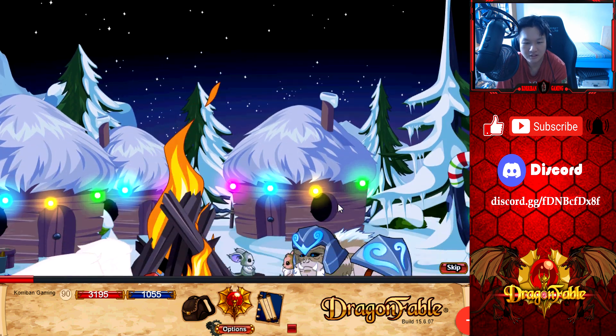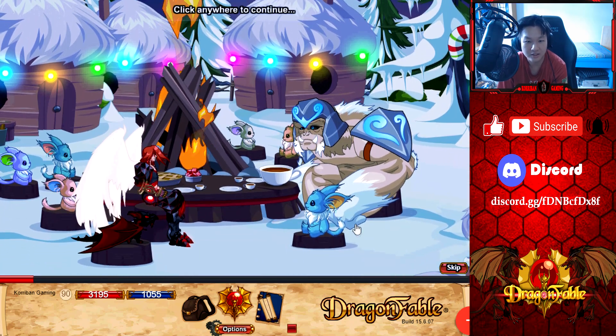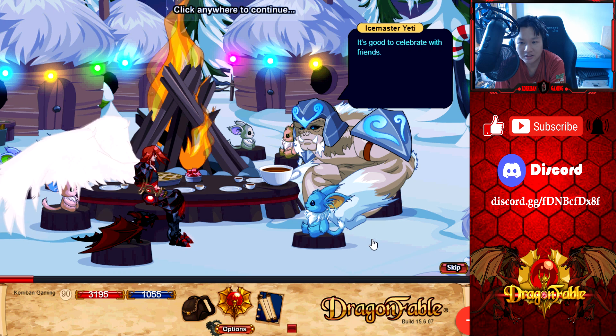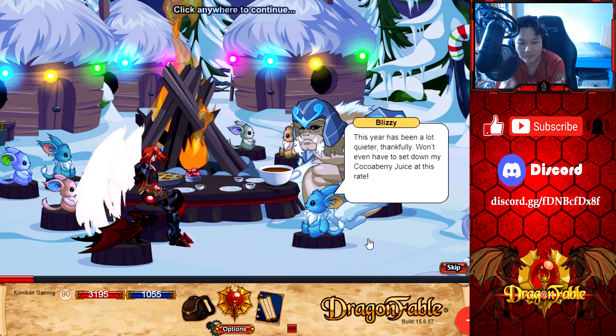Oh, nice starry sky with the Northern Lights aesthetic — I love that. An NPC greets: 'I'm so glad you're able to visit us again this year, Corriban Destroyer. It's good to celebrate with friends.' You respond: 'You know we wouldn't miss Frost Vale for anything.' The NPC replies: 'This year has been a lot quieter, thankfully — won't even have to set down my Coco Berry juice at this rate.'